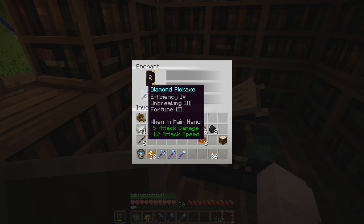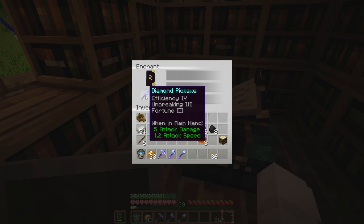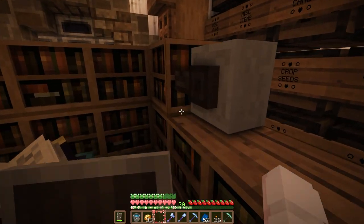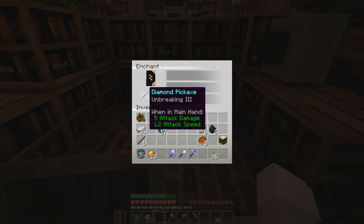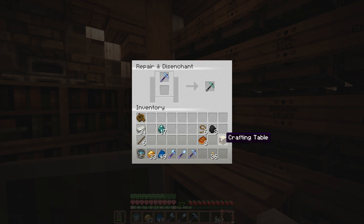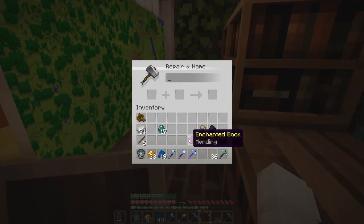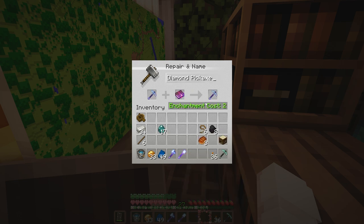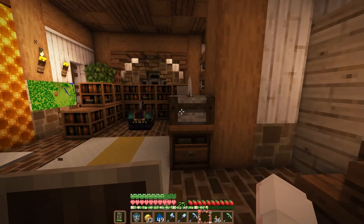First try got Efficiency — no. Time to grindstone and try again. Next attempt got Fortune 2 — that's pretty good, we'll take that. I'm going to grindstone the Fortune 2 pickaxe and try one more time. No Silk Touch again, into the grindstone it goes. Now we have one emerald mending, so I'm going to put mending on our new Fortune 3 pickaxe, which is amazing. We're only missing Efficiency 5, which we can always get later.